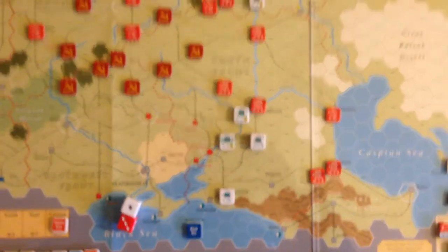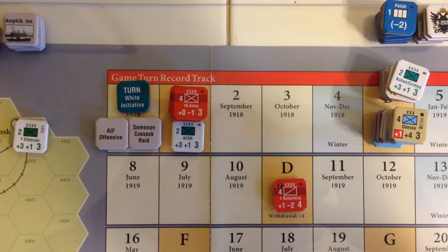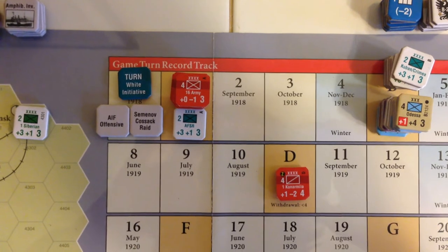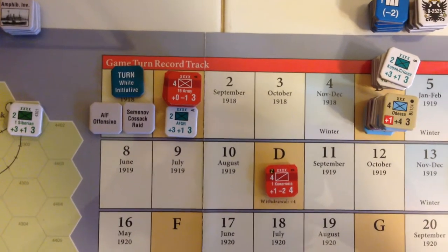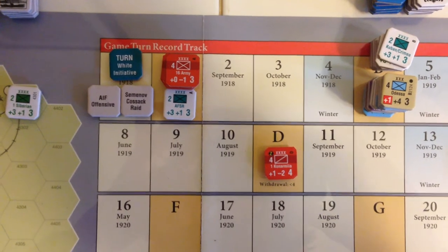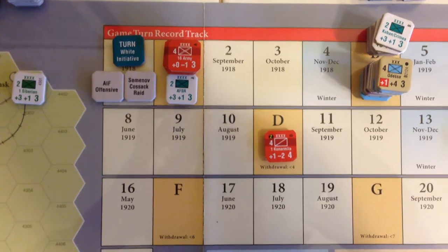We're almost done with turn one, and if we look over here at the turn track, we'll see that some reinforcements for both sides are coming in, along with some replacements. The Red Army will actually get a couple more armies put on the board, and the Turek Cossacks may come back — we'll see.